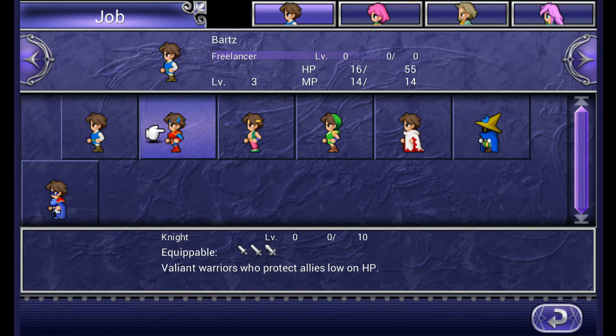The knight is a melee class that can equip daggers, swords, and night swords. It's restricted to heavy armor and can equip shields. It has the job ability of guard, which is an improved defense stance. So if you select guard, you enter a defensive pose and if you get hit by an enemy you take no damage. It's fairly decent.